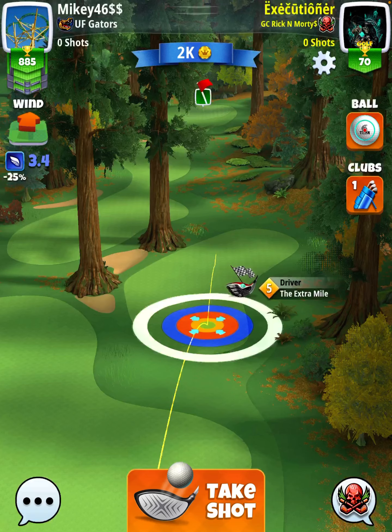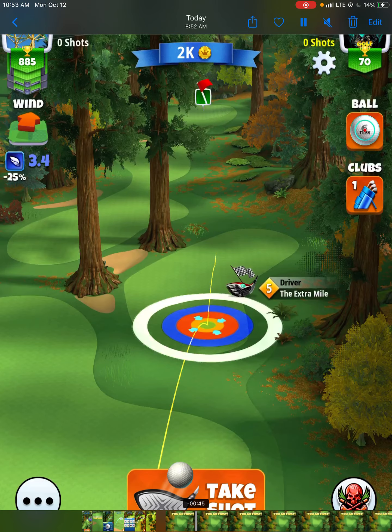Now let's talk about hole number five. Hole number five is going to be played with our extra mile club for the driver, and you can probably just use your Viper or whatever your best wood club is. The drive is going to be played with no elevation — a pretty flat surface shot. But the second shot appears to be downhill, so I play it with 10% elevation. This is another situation where you don't want to use a Kingmaker — you want to use a Titan, because a Kingmaker would reduce the wind on the drive, and that's not what we want.